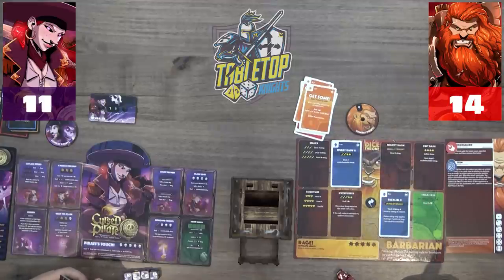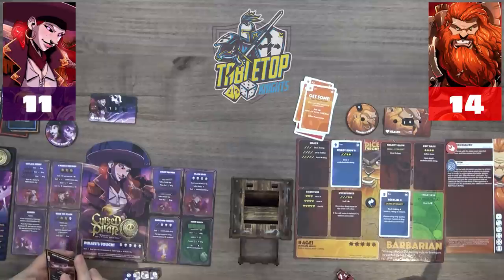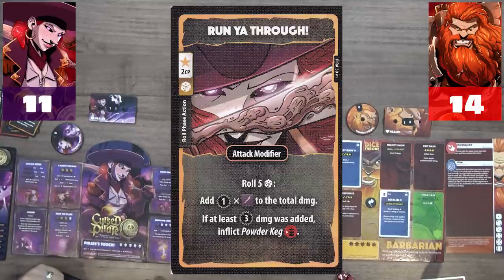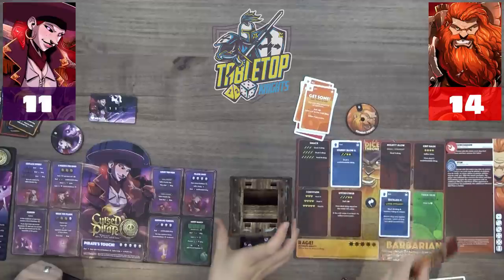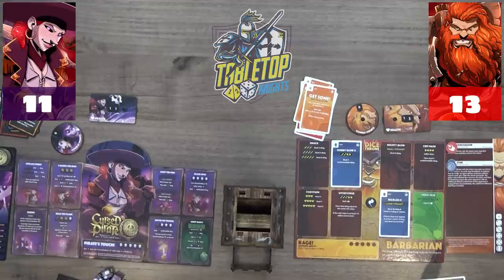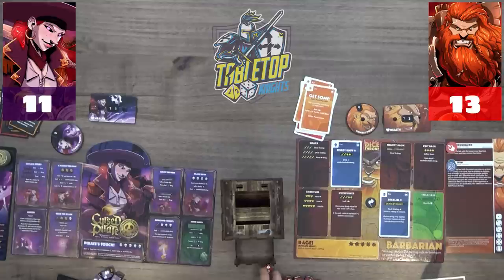Caleb deals seven undefendable damage plus uses 'Run You Through' for two CP — rolls five dice, needing at least three swords for extra sword damage plus a powder keg. He doesn't get three swords, dealing only one extra damage — Victor drops to 13 and gets a powder keg. Caleb takes one damage to 13. Victor's doubloon from that is spent and he remains a normal pirate for now. Victor does his income phase.